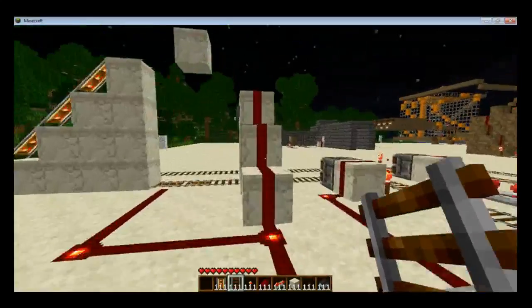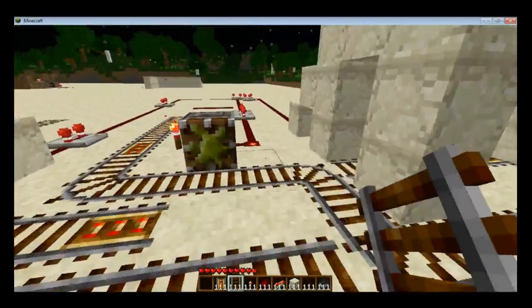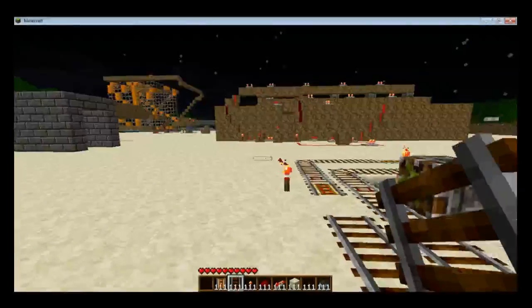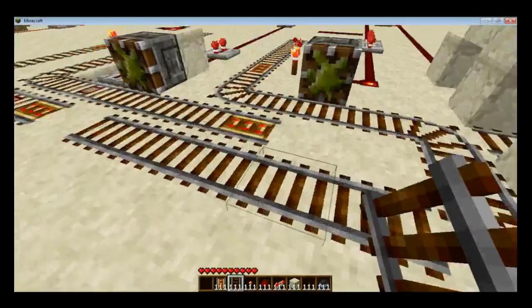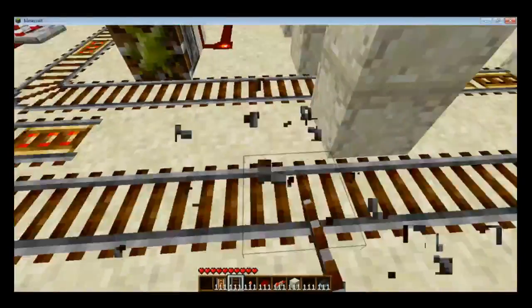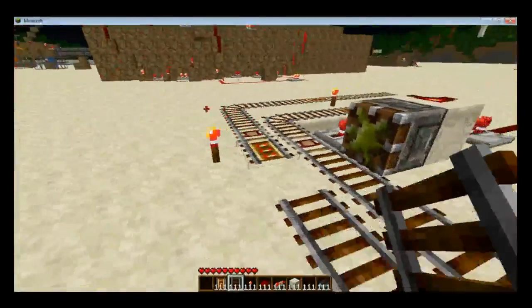This design has a couple of challenges and a couple of advantages. The challenge is you can only push the carts, so that's why it keeps going to the left for each next track. If you pull it, it just pulls out the track from underneath the cart and the cart is stranded in an open space with nothing there. It's a little sad — a lonely minecart left on its own with no track.